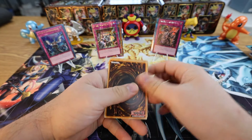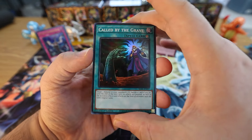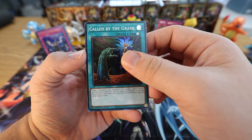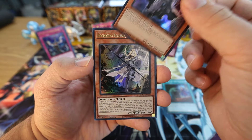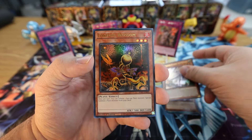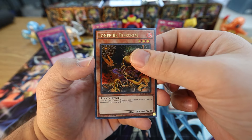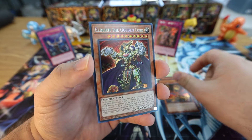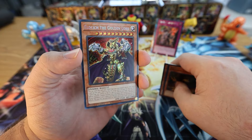Guys, last pack! Super Rare on the front, Secret slot on the back — let's see what we get for this very last pack of the 25th Anniversary Rarity Collection. First up we have Called by the Grave, Dimension Shifter, Ecclesia in the first Ultra slot, Lonefire Blossom — okay, no special rarities in this pack yet. And for the last pack of this box opening, the last card we have... Eldlich the Golden Lord regular Secret Rare. Looks exactly like the OG one, a little different card stock, but nothing special there.